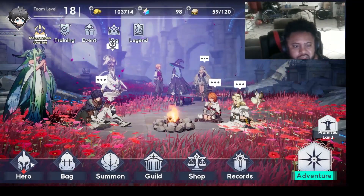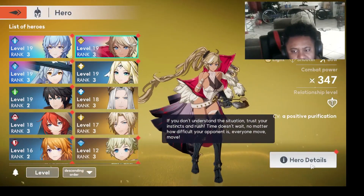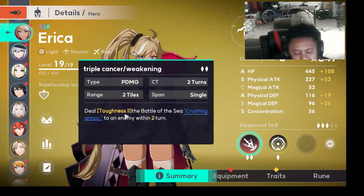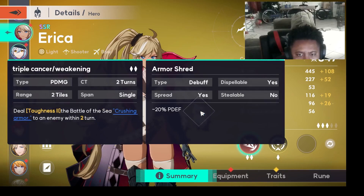Anyway, this is the hero I first got. I'll go ahead and take a look at the skills she has so far. Her first skill — the translation is pretty straightforward from the last video. It deals toughness, and there's a battle-of-the-sea crushing armor effect. You can click on it to see what crushing armor does: 20% defense down. That's what this skill does.